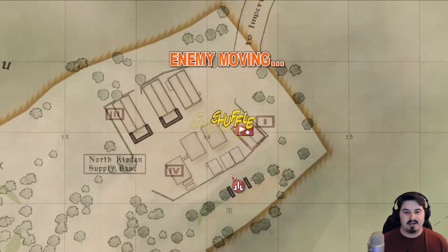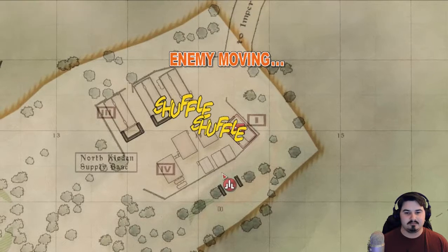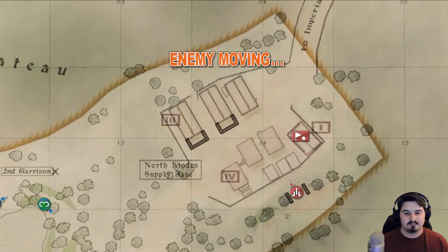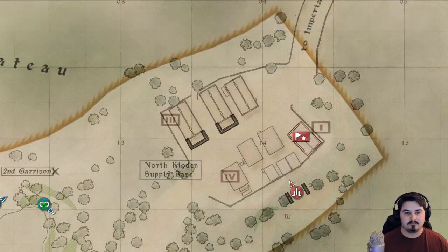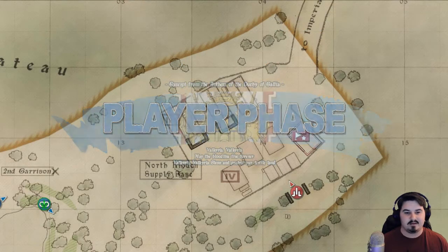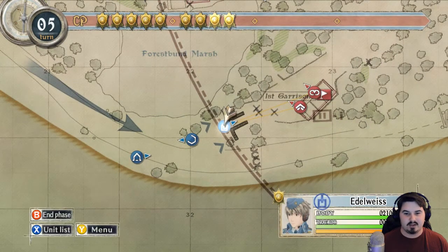Maybe he's just gonna shove her on the base as usual — that's what he's going to do every single time. They're obviously positioning for a reason. Alright, we could probably move some of our scouts up ahead and see if we can take out some of the enemies.